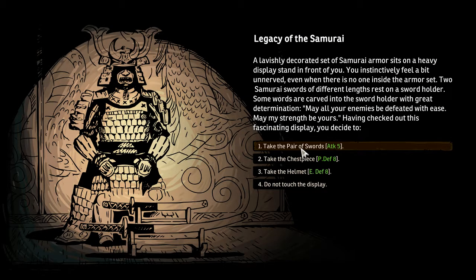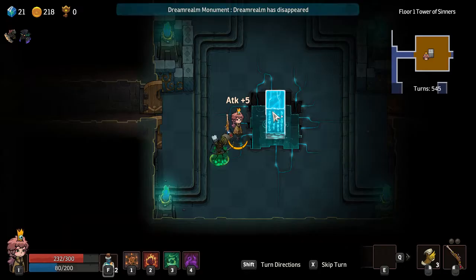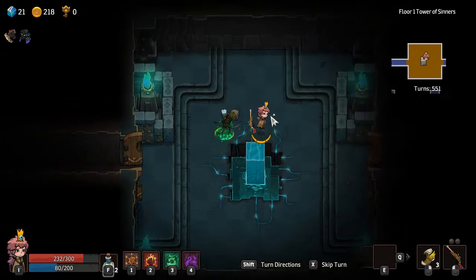A lavishly decorated set of samurai armor sits on a display standing in front of you. You instinctively feel a bit unnerved even when there's no one inside the armor set. Two samurai swords of different lengths rest on a sword holder. Some words are carved into the sword holder with great determination: 'May all your enemies be defeated with ease. May my strength be yours.' Having checked out this fascinating display, you decide to take the helm. Let's get this attack up - attack plus five.